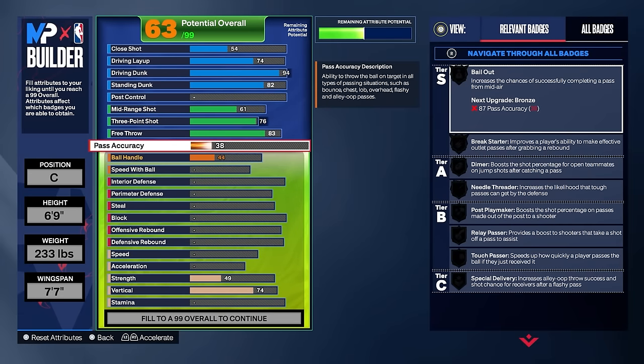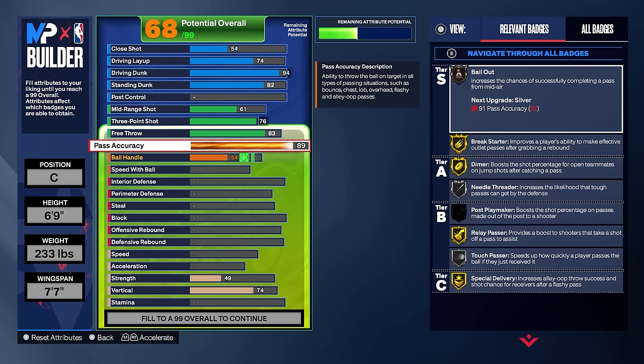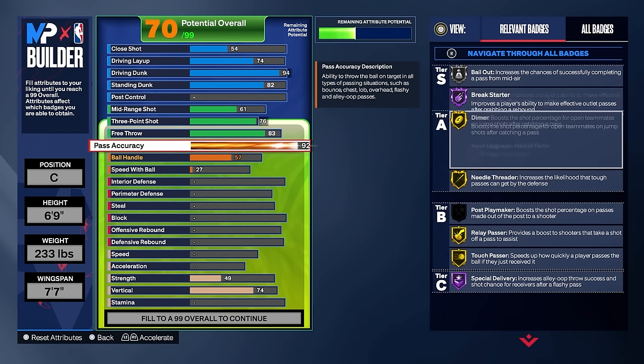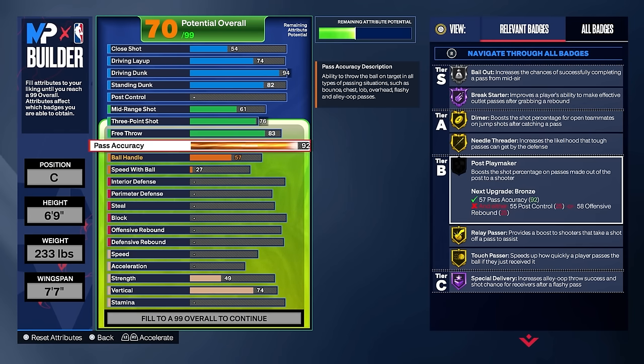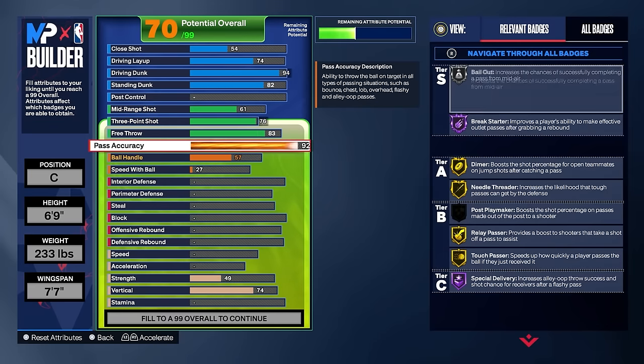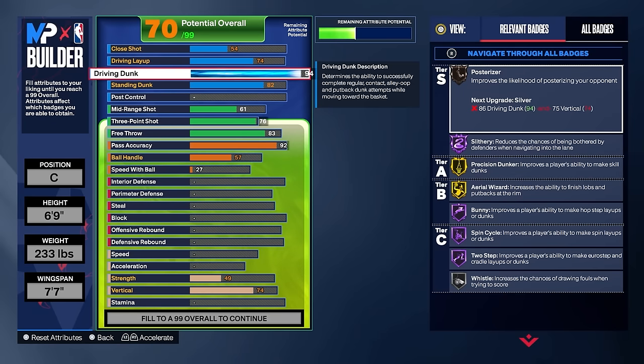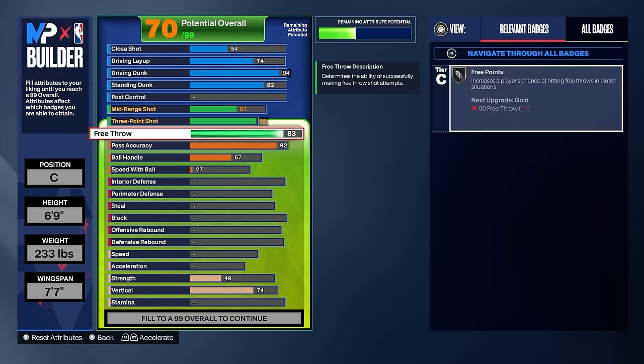One of my favorite parts about this build: 92 pass accuracy. This is going to allow you to launch that ball up the court so fast. As soon as you grab that board or somebody's out on that break, you can hit them right in the pocket every time. You're going to be looking like a quarterback out here with that Hall of Fame break starter. You also got Dimer, Needle Threader, Relay Pass — you got all the passing badges. Bailout is such a slept-on badge, especially when you got a 94 driving dunk. If you get held and you don't get a contact, pass out of it.